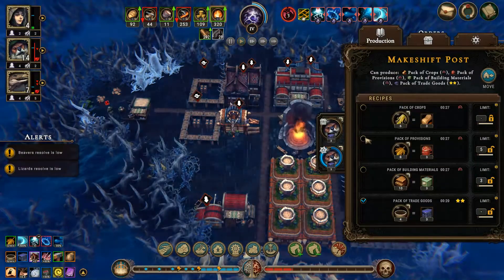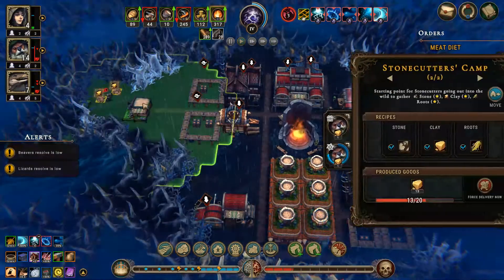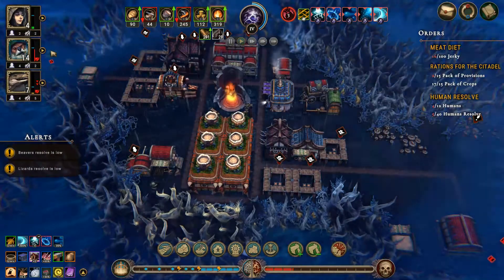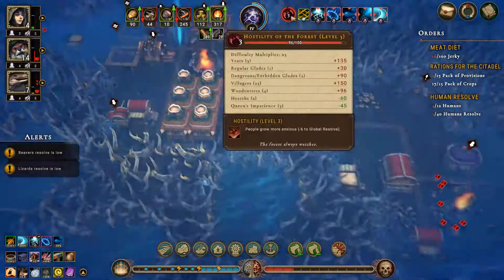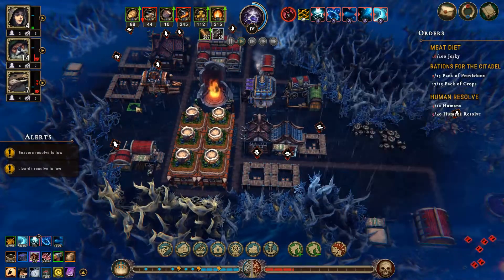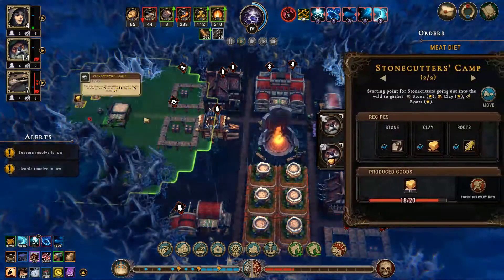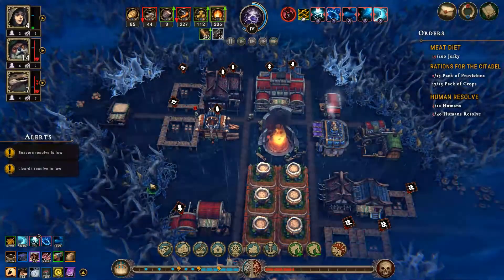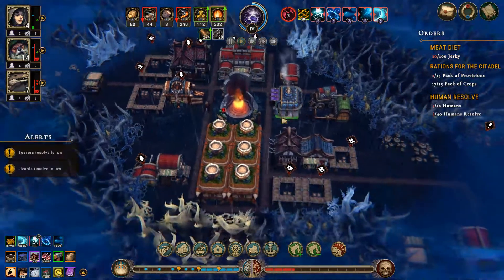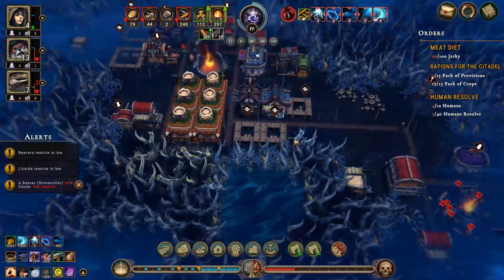We need pack of provisions — okay, go ahead and make me pack of provisions. I need 15 pack of provisions, there we go. I want to use coal, but I would really like my scrolls going. Are you guys making me pigments? Okay, make me pigments please. Yeah, you guys go ahead and start bringing me goods. We're going to lose a beaver — which one? We lost a beaver — please tell me which one. Your stonecutter — dang it, that's exactly the one that I did not want to lose.